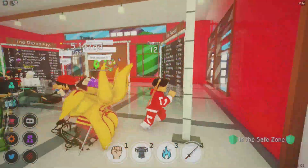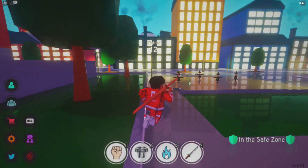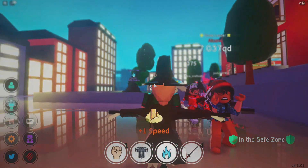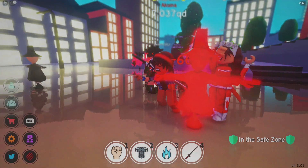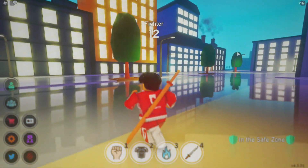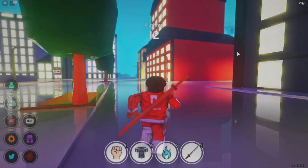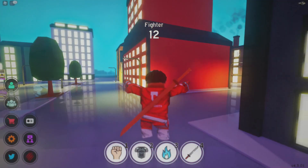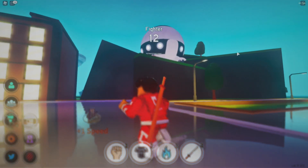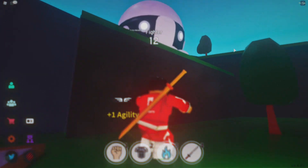That NPC looks like some evil scientist — I don't think I should trust them. Let's head out and adventure the map. It looks like there's little witches here. Everyone's beating the witch — the witch turned red! Okay, there's tons more to this map, I'm pretty sure, and hopefully it gets better than no textures at all.